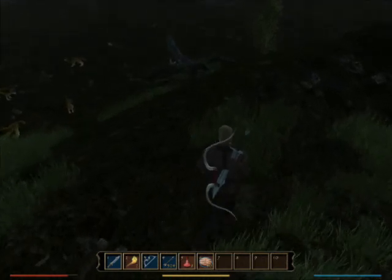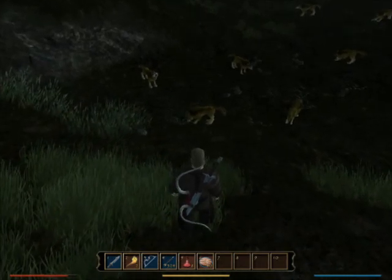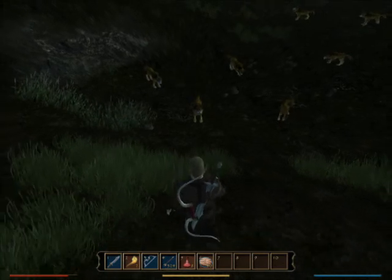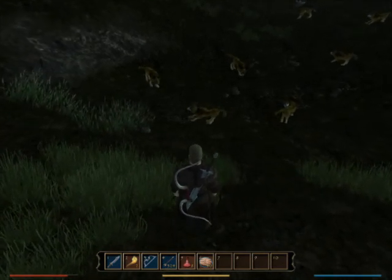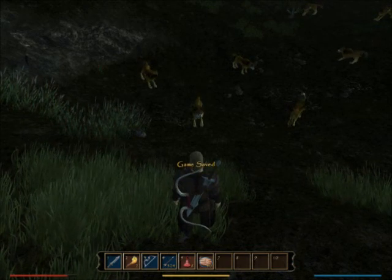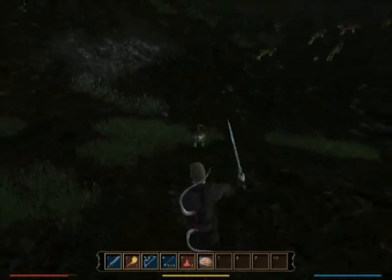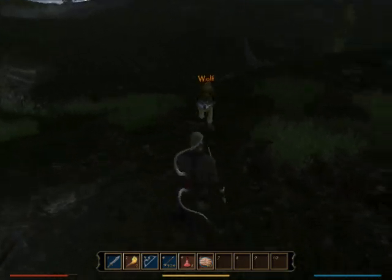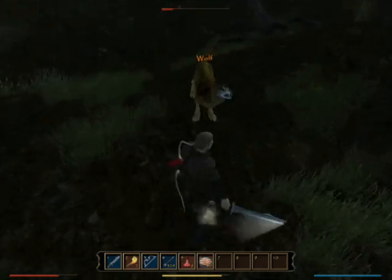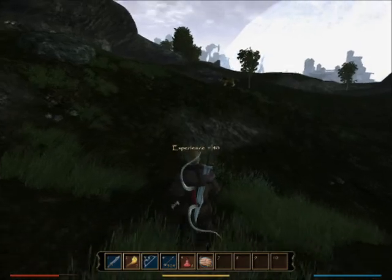That's a lot of wolves to take on at once. One way to kind of separate them, if you're looking for a tip here, is you approach one of them close enough so that he looks at you — like that. Notice how he's the only one looking at me. Let him look at you for just a minute. I'm gonna push F5 while he's looking at me. As that comes back on, he's gonna start coming towards me. And see, all of his companions are going away. So now I've got just the one wolf to worry about. And that is how you separate and kill wolves.